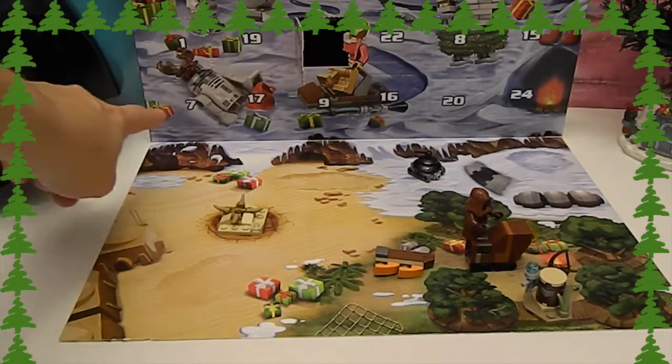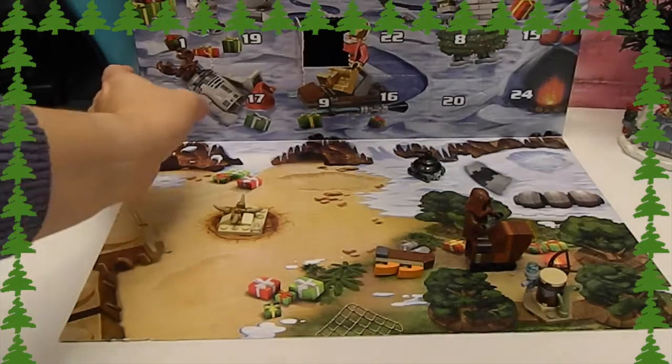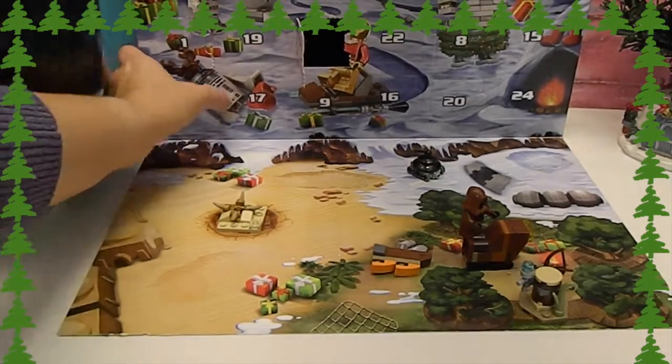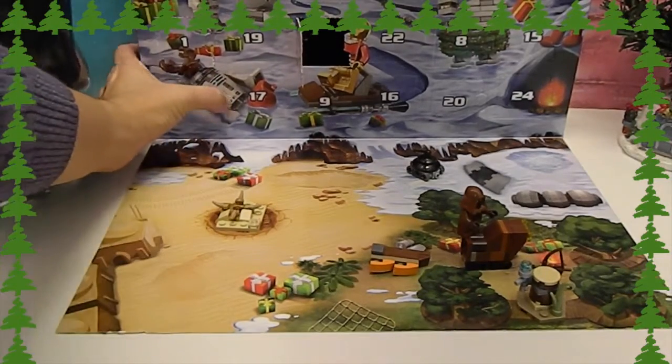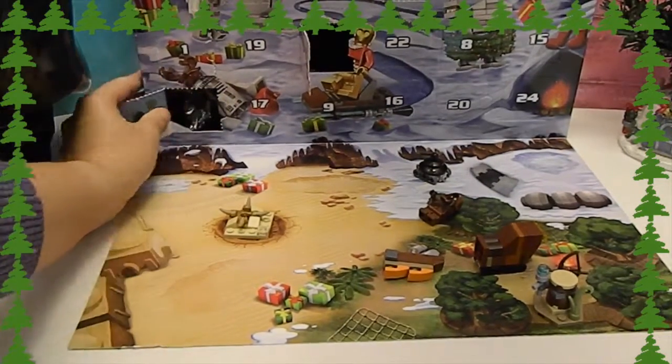We're going to look at Day 7, which is down here in the corner. I'm going to pop this out and see how difficult this one is to build. Darth Vader's mask is trying to get me — and I knocked the Jawa right off the sand crawler!